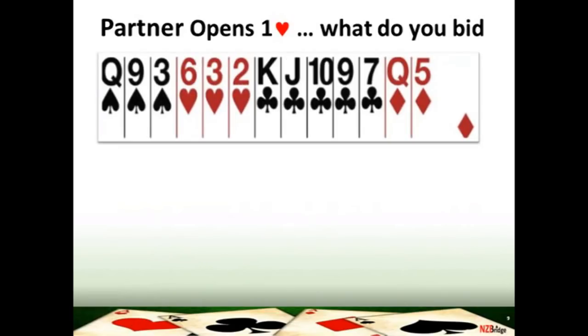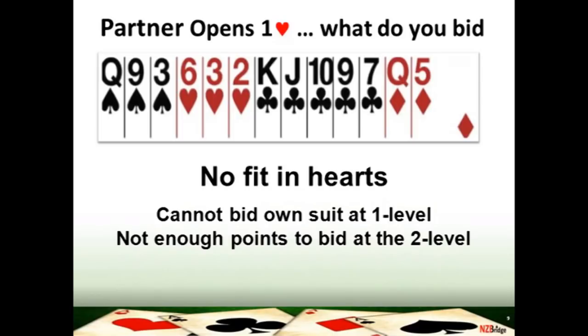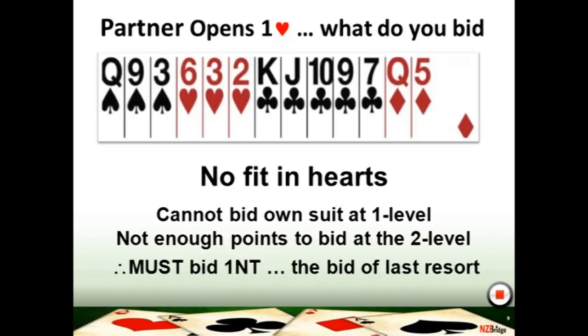On this hand your partner has opened the bidding one heart. You don't have a fit in hearts — your partner's promised you four, you've only got three. You've got eight high card points, so you must say something. You have got a five-card club suit, but because you've only got eight high card points you're not able to bid those up at the two level — bidding two clubs would promise your partner 10 points which you do not have. You haven't got a suit you can mention at the one level, so your bid here should be one no trump. It's the bid of last resort, saying you can't support hearts, you're not able to bid at the two level, and you've got six to nine points.